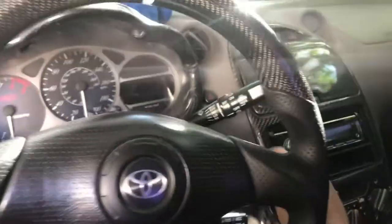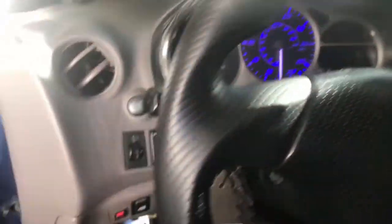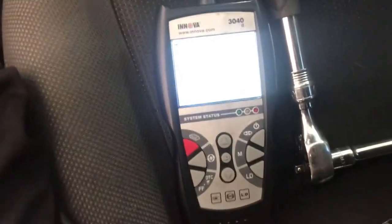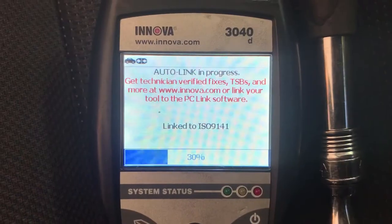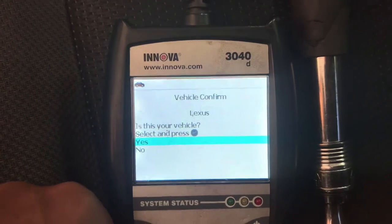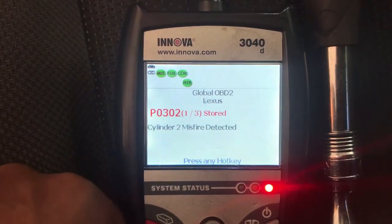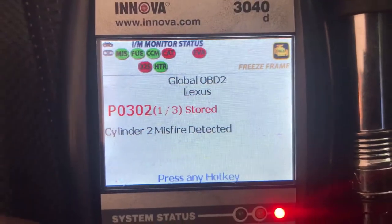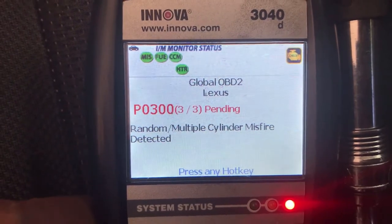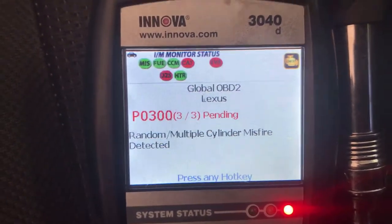Let me show you guys — I'll put in my scanner and put the key on so you guys can see what it's throwing. It's not Alexis but it doesn't really matter, just generic codes. So there you go — cylinder misfire 2, and I got a random misfire like I said. It's pending, so it's almost the same thing.